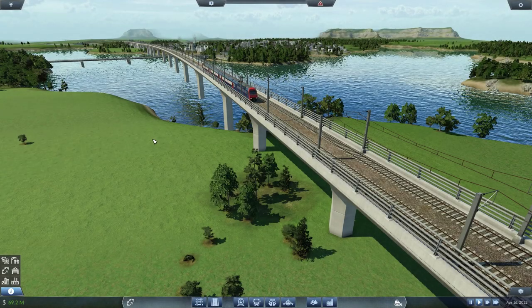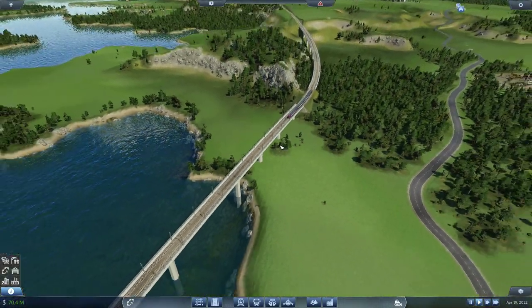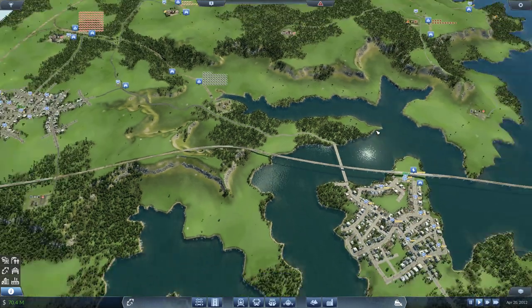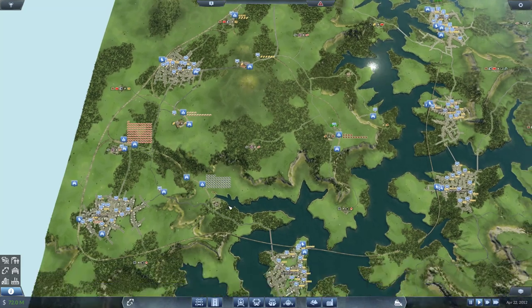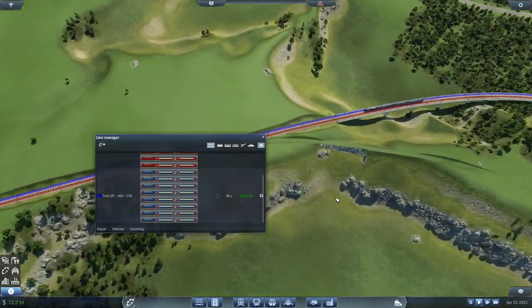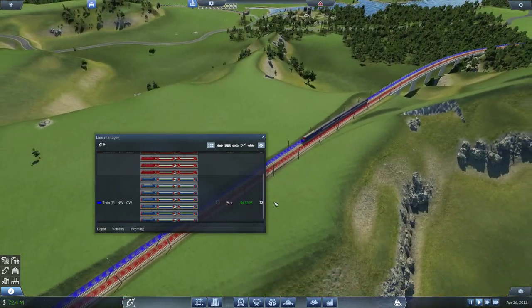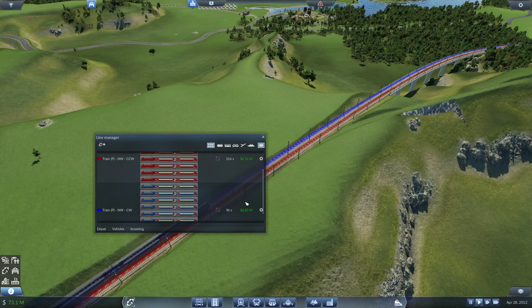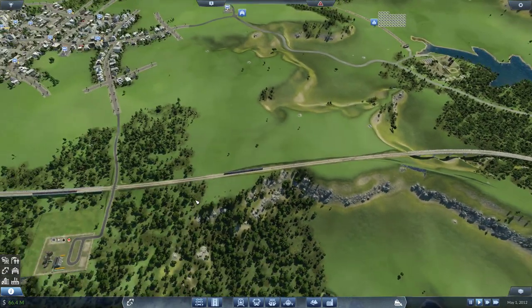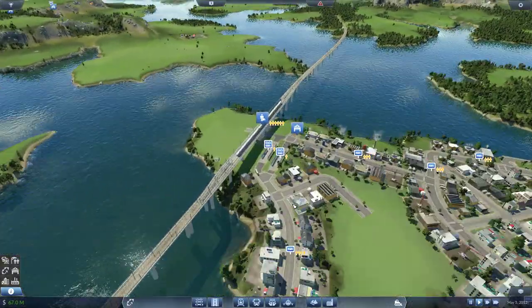Hey guys, Clumsy here and welcome back to Transport Fever. In the previous episode we optimized the line a bit, created a huge circle line, and two different lines running across them in both directions. Since then with the optimizations we've done, they're now earning around 10 million in total — our real money makers.